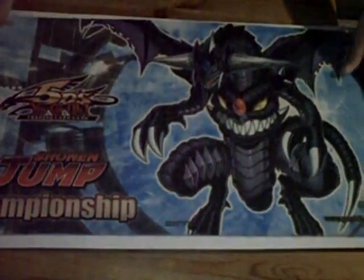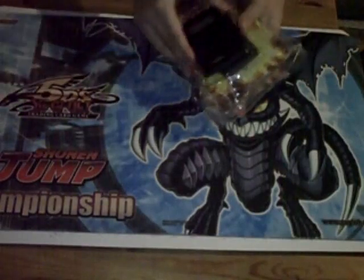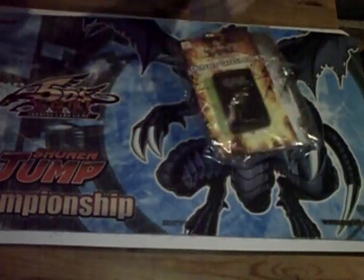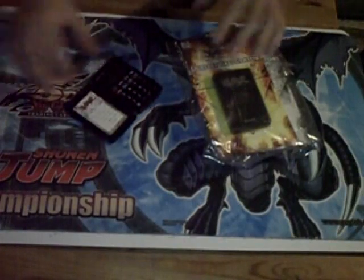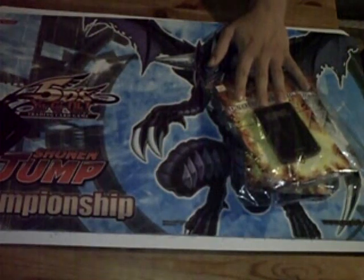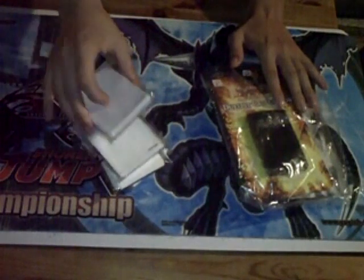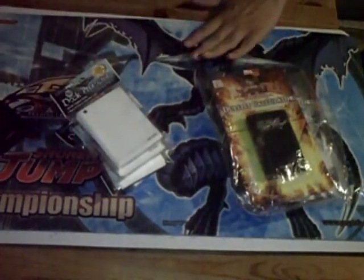Then I got about six blank mats. So that's about it. Let me just do a quick recap: I got the mats of course, calculators — these are pretty cool, they fit in your deck box, they're solar powered, and they're six dollars each. I also got sleeves, six bucks each, and I have like 100 calculators and about 25 sleeves left.